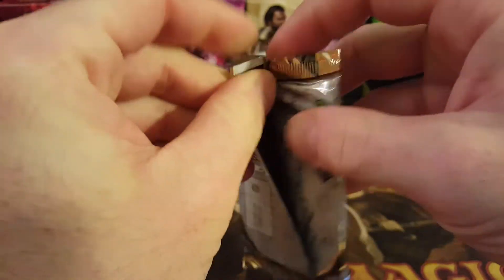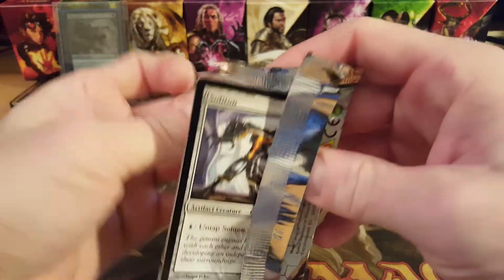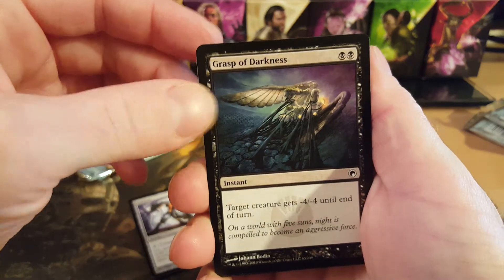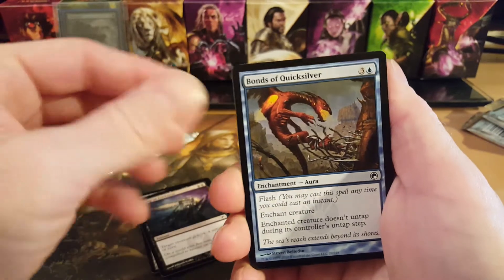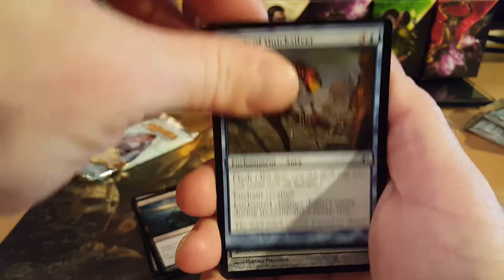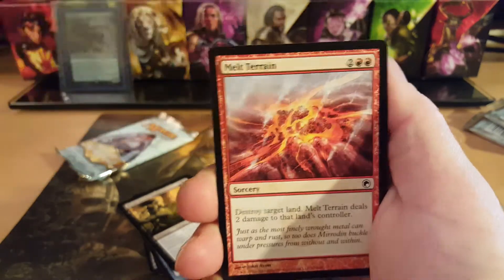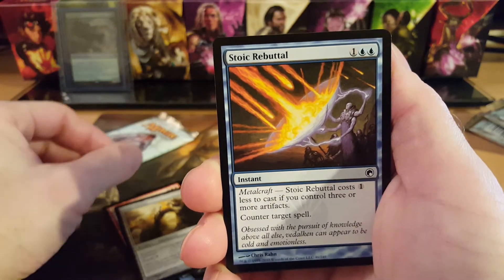Let's see if we can do just as well out of these last two packs. Scytherix is not a Blightsteel Colossus but it'll do. Pack three commons: Soliton, Grasp of Darkness — I can play that in my standard deck for another month or so. Bonds of Quicksilver, Silvok Lifestaff, Bleak Coven Vampires, Dross Hopper, Melt Terrain, Echo Circlet, Stoic Rebuttal.